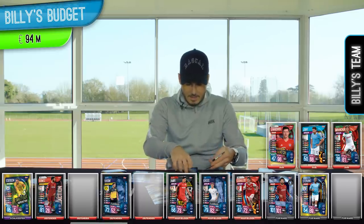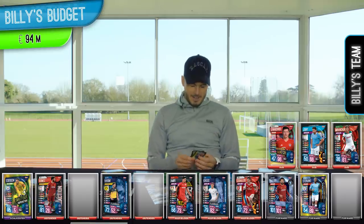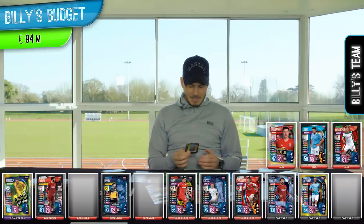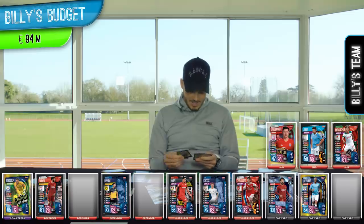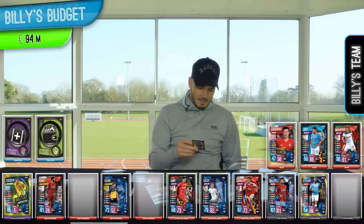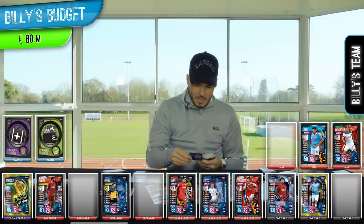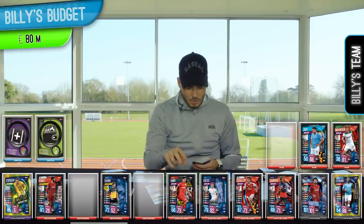I'm still over budget, however the tactic cards come into play — if I choose the agent card, which I'm going to, it gives me an extra 5 million. I'm probably going to do an injury card just to cause a bit of anarchy against Jez's team. Taking Lewandowski out and putting Renato Sanchez in midfield, going with 4-4-2.